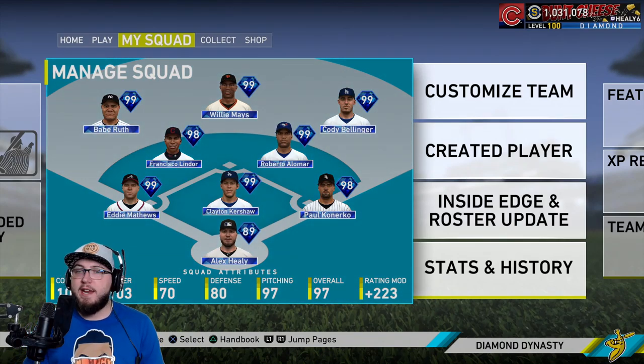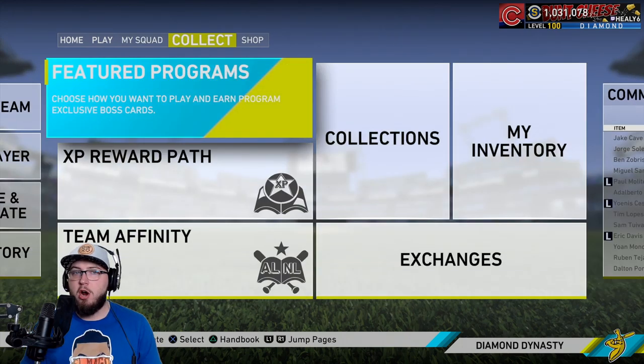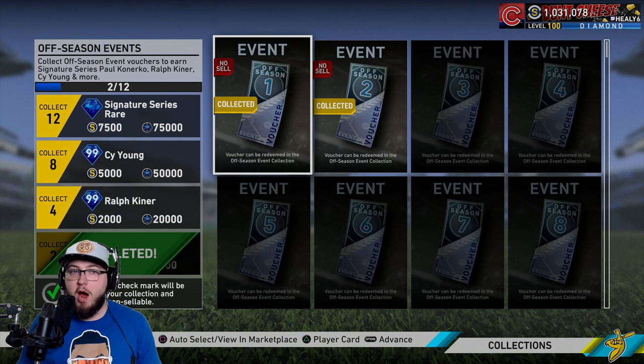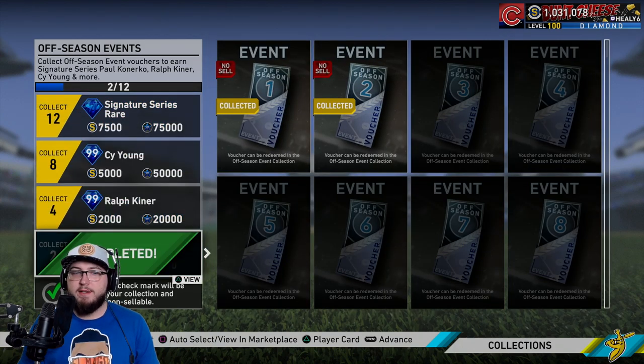What is going on guys, Healy here and today I'm going to be playing ranked seasons and debuting Paul Kanerko, who just got a signature series card. If you guys did not know, go over to the collections tab and then go over to events in the offseason tab — you get two vouchers, which is five wins in this first event.